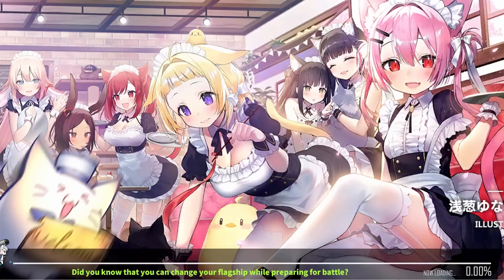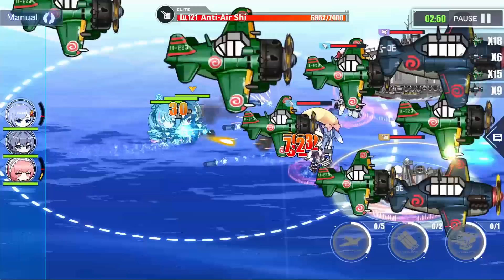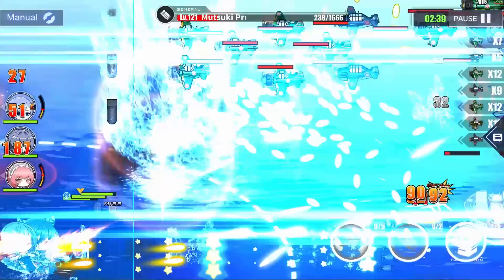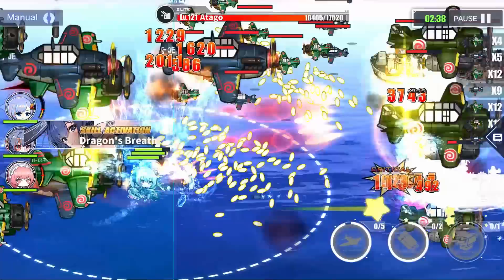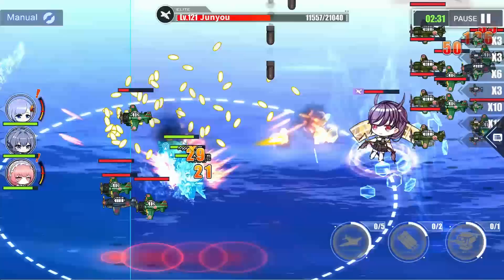For the fun of it, let's see how they do in a random 13-4 stage. This is a three triangle carrier node, which is the hardest thing that this chapter has to offer. So let's see if they win on auto. These ships are really underleveled, so they have no business actually winning. There's New Jersey. Perseus's planes are getting shot down, but we have Eagle Union Supremacy. Because New Jersey's there, she gives a nice 15% anti-air bonus and a 5% damage decrease to all the Eagle Union ships. And somehow they're just trucking through this.